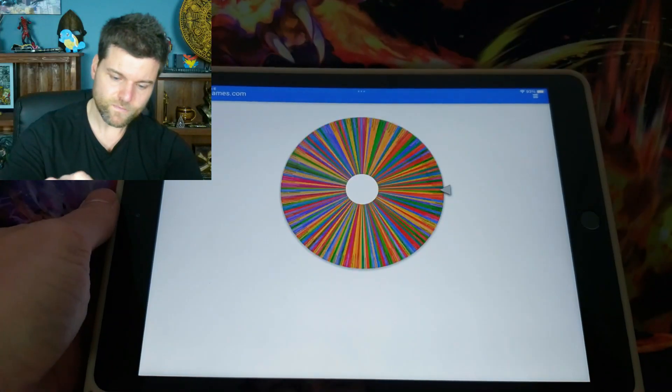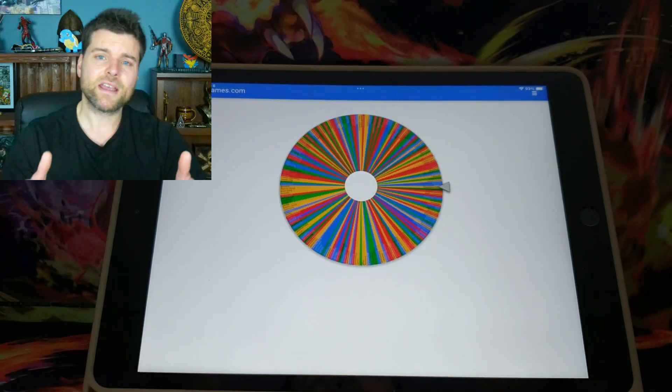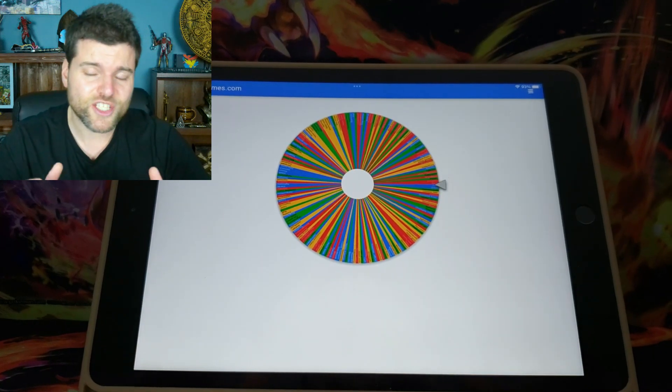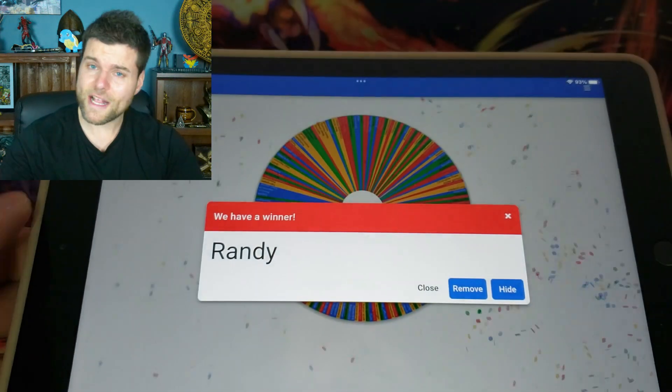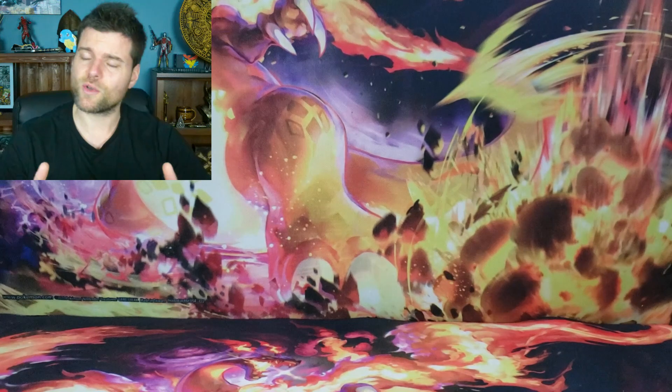But first we're going to pick a winner for last video's Target two-pack collection set. It comes with two booster packs, three promo cards, and I do believe a Charizard coin. We've got Randy - so congratulations! Thank you for being a subscriber, you have one week to claim your prize and you can contact me through any links down in the description below.